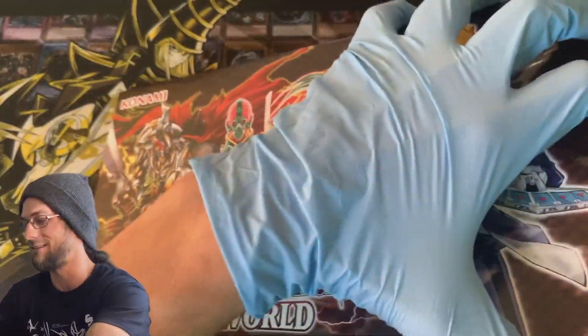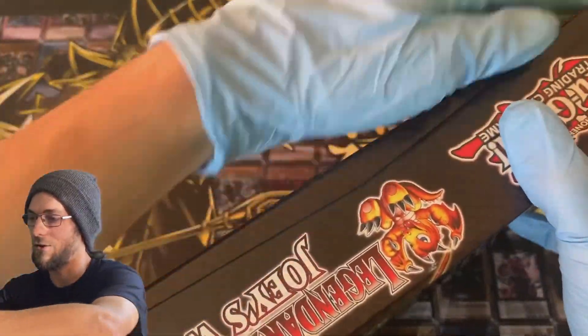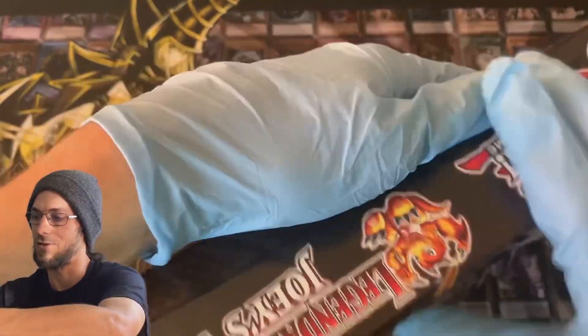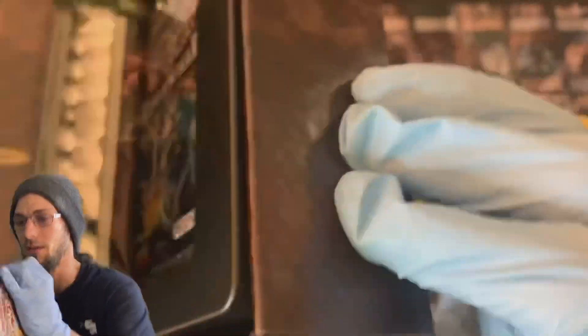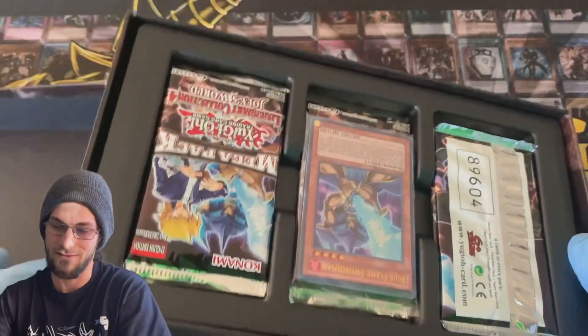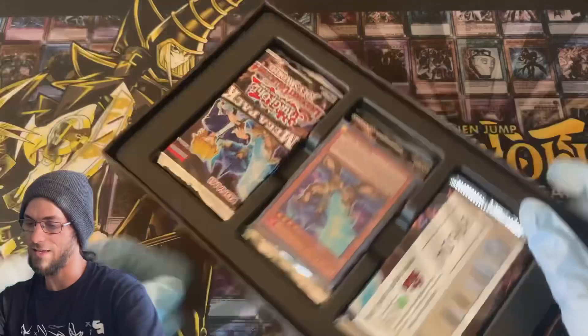Can't wait to get into this set, there are so many good cards I'm hoping we can pull. You've got Red Eyes Darkness Medal in here, and of course all of Joey's classics — Jinzo is in here too. One side just is not wanting to come apart, it looks like this thing is mended shut. I have to break it open — there we go. Yeah, it was actually mended shut.